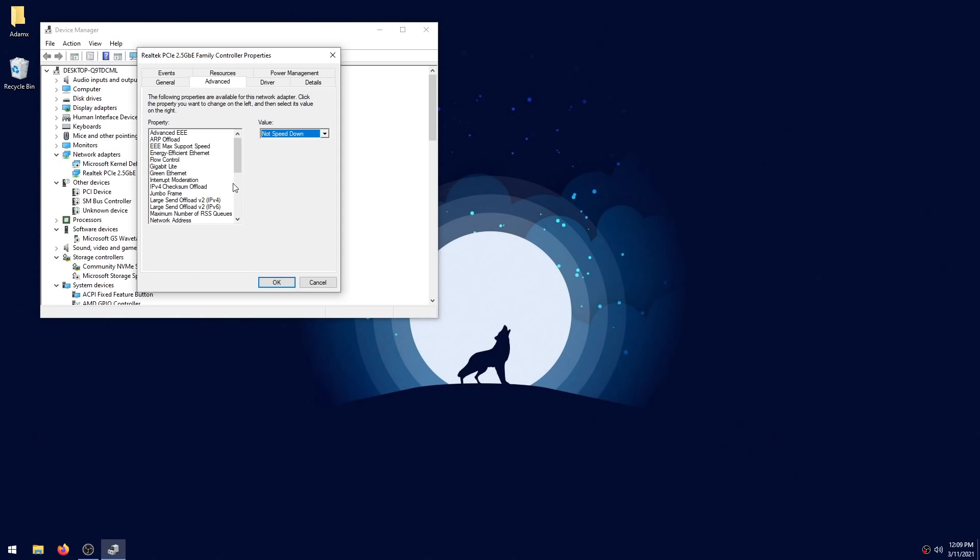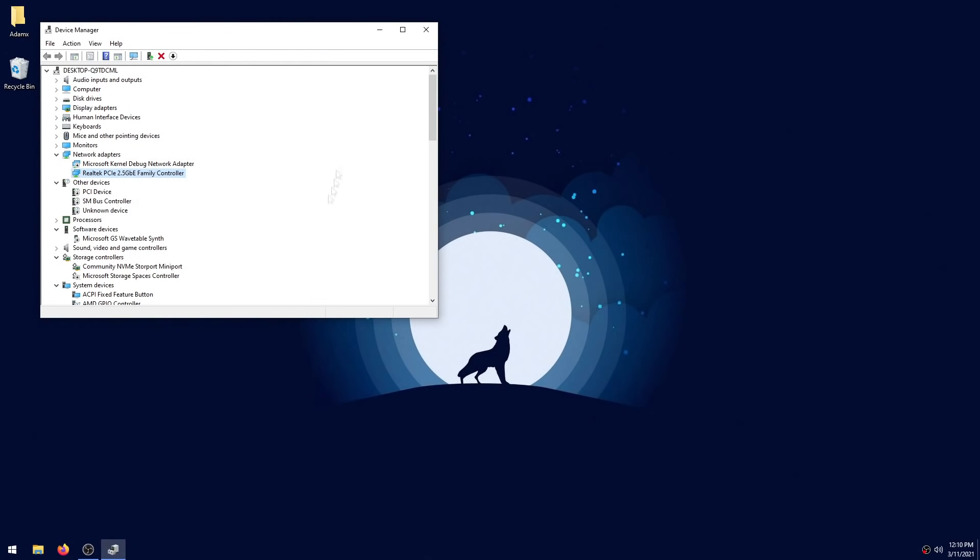Those are the settings I recommend to everyone. If you want to test some more optional settings, here's what I'd recommend. First, try setting Flow Control to disabled, test it, and check your results to see if they're better or worse. The other settings to test are Receive Buffers and Transmit Buffers — having these too low can cause packet loss, and raising them can result in better network speeds. Test them at their maximum values, and make sure you know their default values in case you want to revert. When you're done, click OK and exit Device Manager.